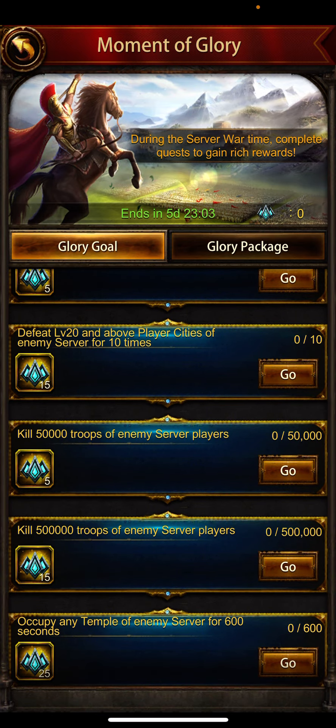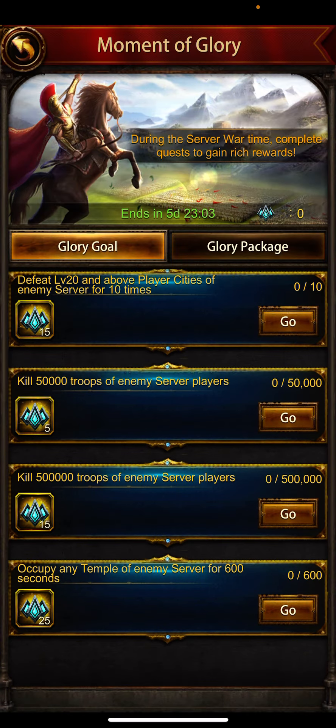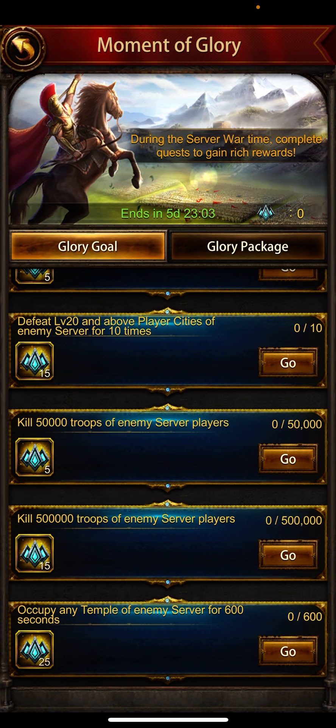Also bookmark a level 20 abandoned city or any alliance member's level 20 city so you can complete attacking 10 times. If you can kill 50,000 troops you get 5 Source of Life; killing 500,000 gives 15. If you occupy an enemy temple for 600 seconds — roughly about 1 hour 40 minutes — you will get those rewards. If you can ghost your troops, you can easily get these by sending just one troop into the temple.